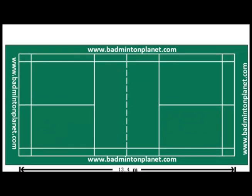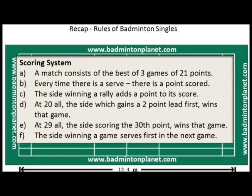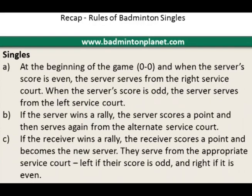By now I hope you have a clear idea on how to play badminton singles. Let's recap the scoring system: A — it is a match consisting of the best of 3 games of 21 points; B — every time there is a serve, there is a point scored; C — the side winning a rally adds a point to its score; D — at 20 all, the side which gains a 2-point lead first wins that game; E — at 29 all, the side scoring the 30th point wins that game; F — the side winning a game serves first in the next game.